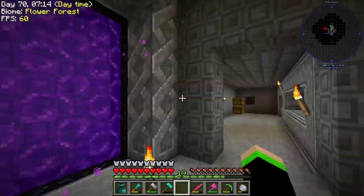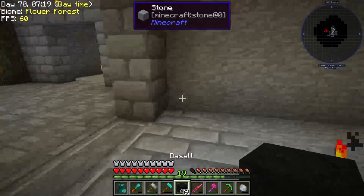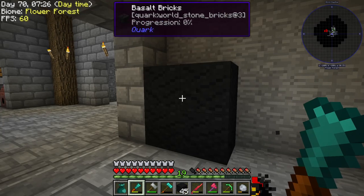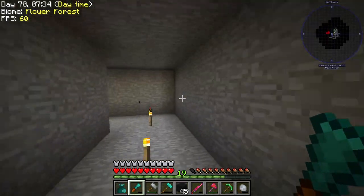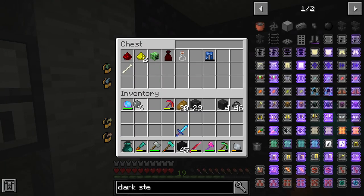Alright, anyway, we're going to go to the nether now, because I actually want to get a whole bunch of the basalt here — whatever it's called — and then we're going to chisel it. I don't know what we're going to chisel it with. So I'm going to experiment on that, but I want to make this a dark and gloomy hallway to fit the atmosphere that's going on here.